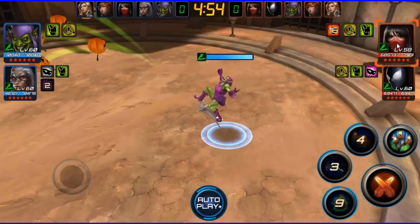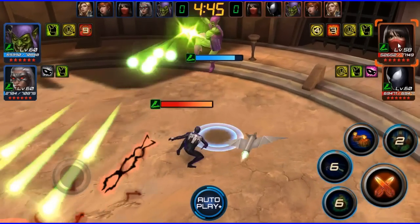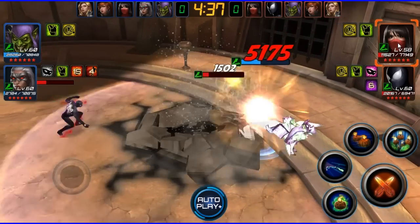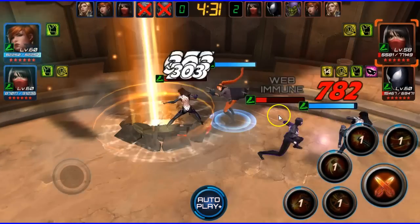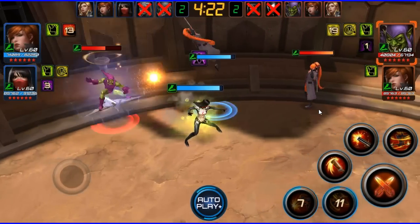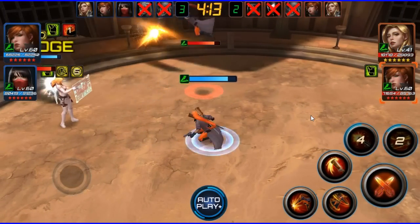I figure most of these guys are going to have web resistance on their heroes by now, so it's going to start getting a little harder. Green Goblin just puts out so much damage, it is insane. The Silk is almost dead — he might have recovery gear because I think he just got a boost. He's got web resist — I'm glad he does. That's why I didn't put my Silk first.